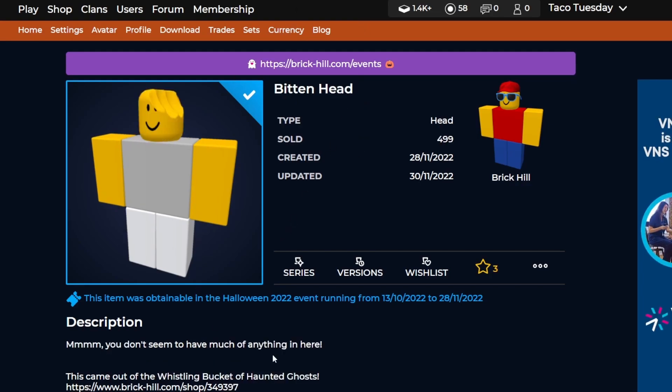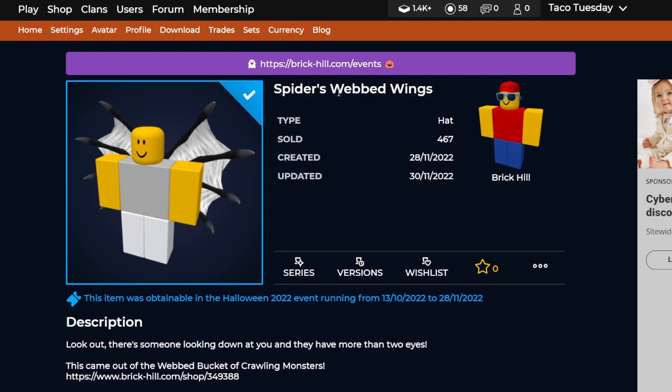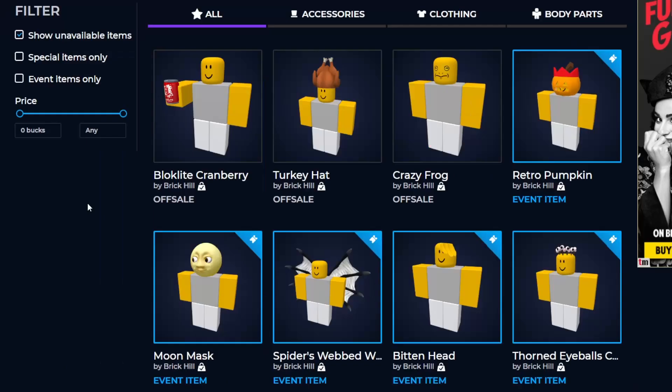Next up we have bitten head from the whistling bucket of haunted ghosts. It's a pretty cool, nice looking head that definitely reminds you of Halloween. It has only around 500 owners so not that bad. Next up, spiders webbed wings - these are actually really great, probably my favorite of the things that came out of the presents so far. It's a really well-designed wing item that also looks like spider legs, with a little bit less than 500 owners.